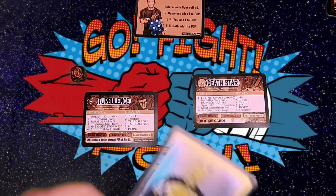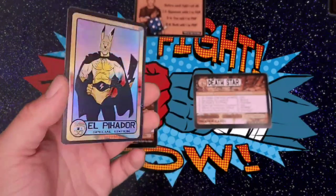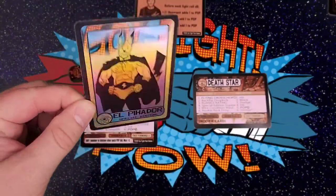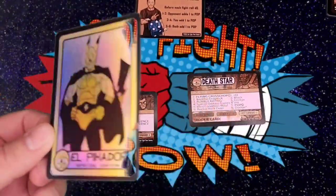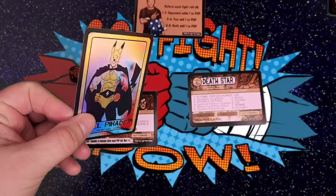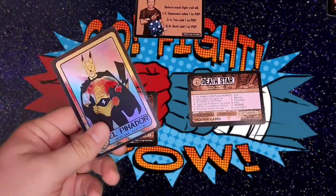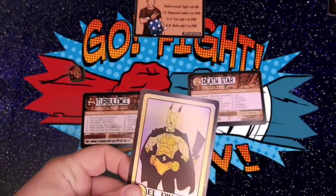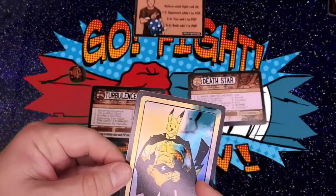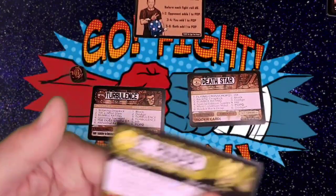Before I go I want to show one other thing. This card wasn't in one of my packs but it was included with the other set cards I got. It's an El Picador card, and the reason I wanted to show it off is the ultra rares in this upcoming card game that will be Kickstarted in February should be foil cards like this. I just kind of wanted to show off what those look like. I wasn't sure how I'd feel about them, but I actually really kind of dig it. I like the shiny — and yes, this is like a Pikachu type character.